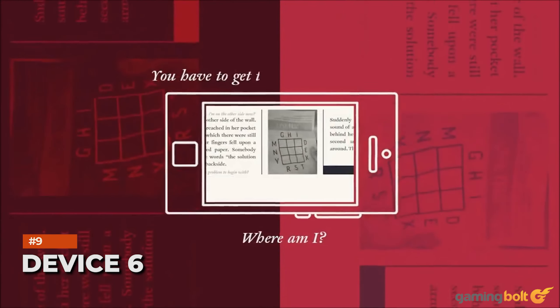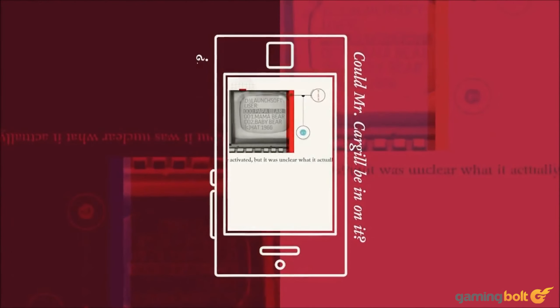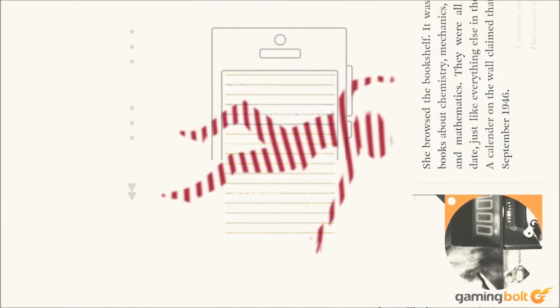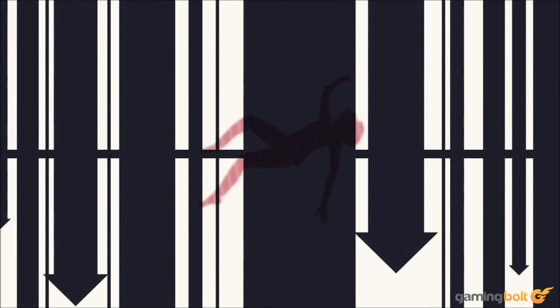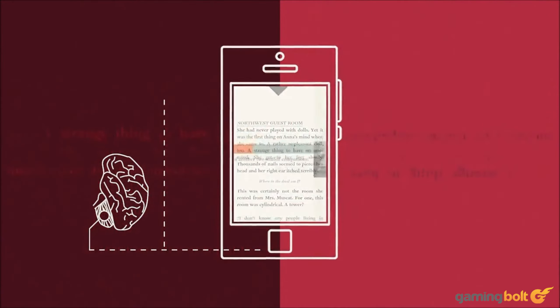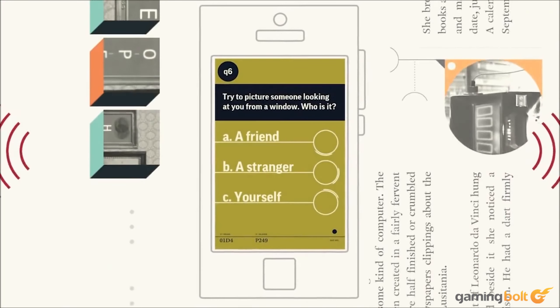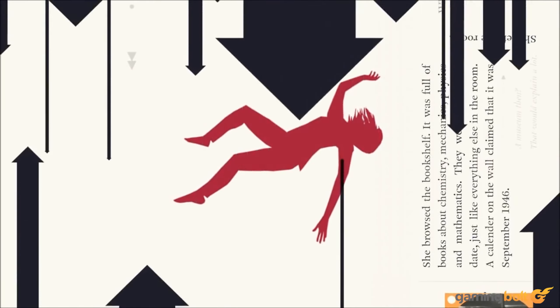Many top-tier spy thrillers are available on mobile, and Device 6 is one of the best. Developed by Simogo of Year Walk and Sayonara Wild Hearts fame, the story focuses on Anna, who awakens in a strange castle with almost no memories. Upon investigating, she'll have to deal with strange devices and creatures, unlock doors, and much more, with text morphing and changing to suit each situation. Minimalist yet sleek, it's a satisfying adventure.